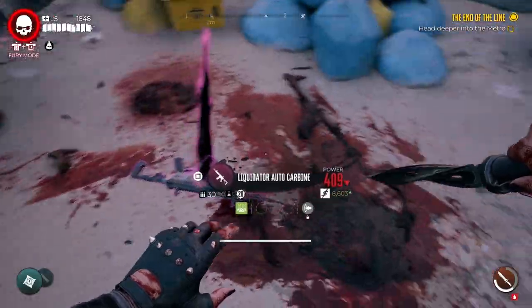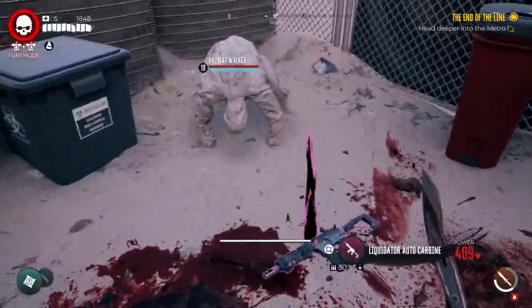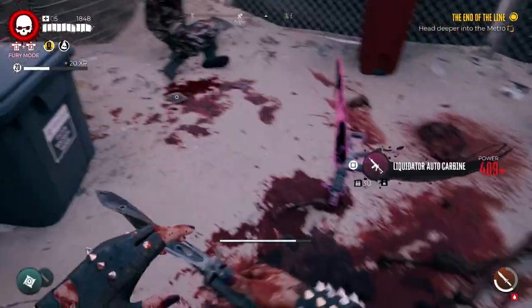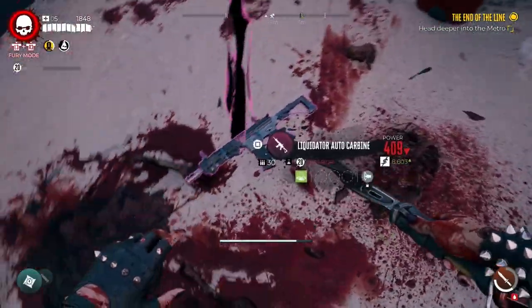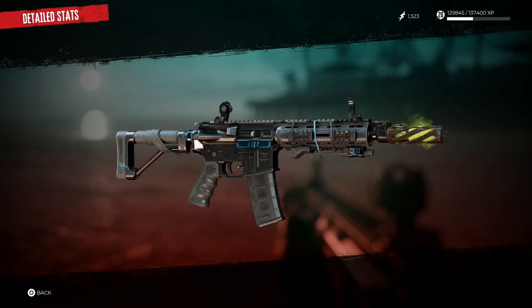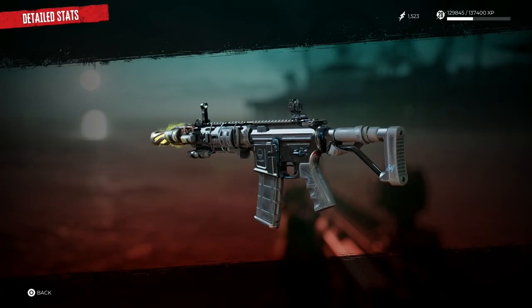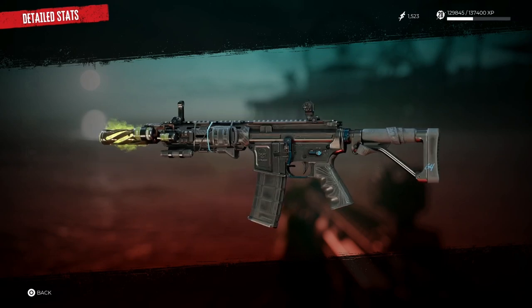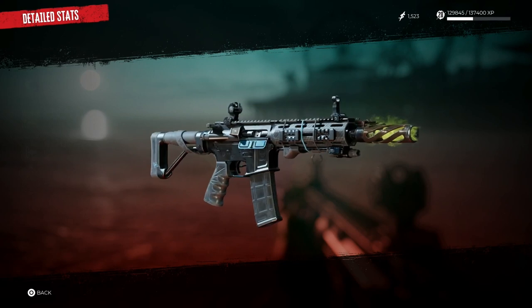We open it up and we get the Liquidator Autocarbine. This is a very cool weapon. The damage it actually does is crazy and because of the rate of fire it does a really good amount of damage. This is what the weapon looks like — it's got its own unique look and you can see from the muzzle breaker it's got acid flowing out of it. It looks very cool.